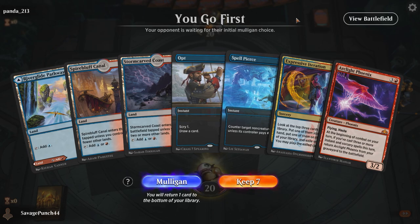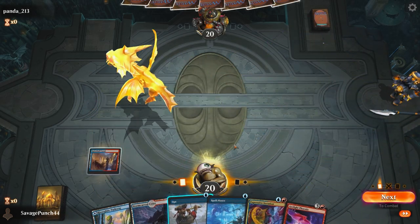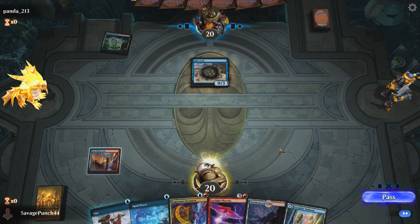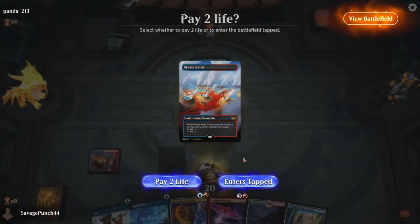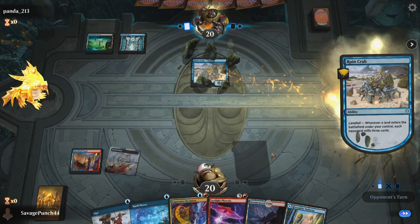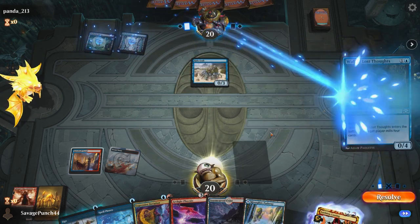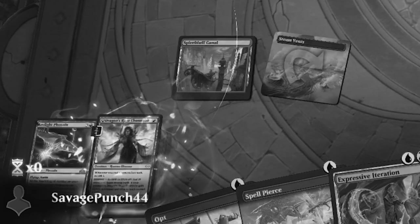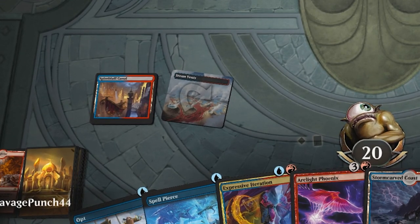In match 2, we're on the play with a good if slow opening hand, which we decided to keep. We played Spire Bluff Canal and passed, and our opponent played a Dark Slick Shores into a Ruin Crab, signaling that this was Blue-Black Mill. We played a tapped Steam Vents and passed, holding up mana to play Spell Pierce or Opt. Our opponent played a land, milling us for 3, and played a Wall of Lost Thoughts, milling us for 4. Since our opponent was so kind to put a Phoenix into our graveyard, I decided to keep my cantrips in the hope of being able to reanimate more than one Phoenix in the same turn.